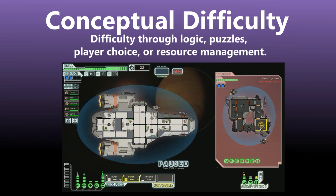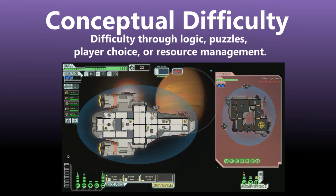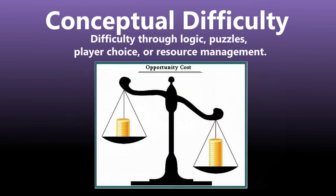In other words, mechanical difficulty involves your hands and reflexes, but conceptual difficulty involves your brain and logic skills. Like mechanical difficulty, conceptual difficulty can also be applied either intentionally or unintentionally. But because feedback on conceptual difficulty is not always immediate like mechanical difficulty is, it can be harder for players to develop skill.